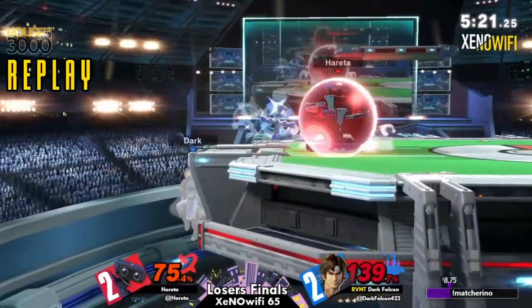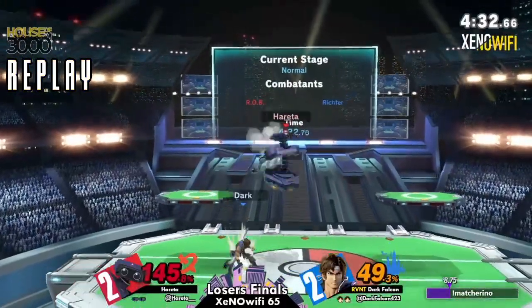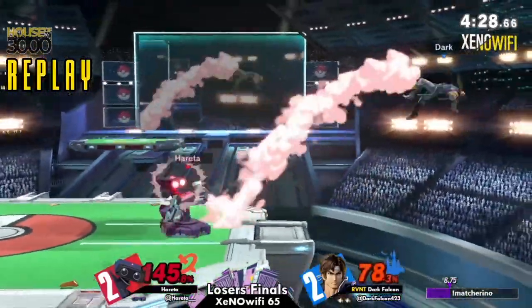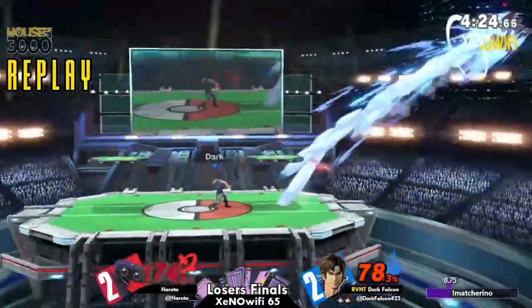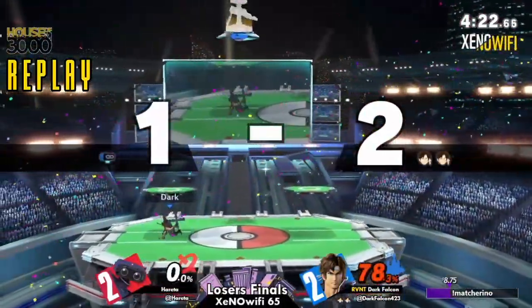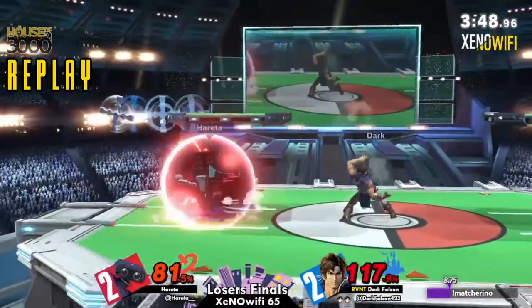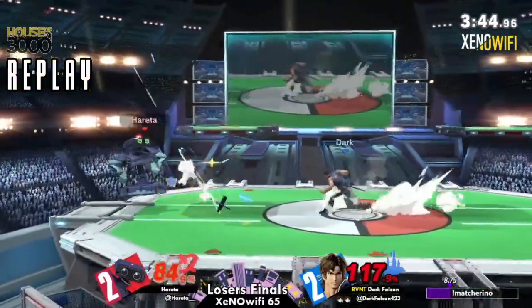So Dark Falcon versus Z-. From what I'm seeing, Z- has two characters if I remember correctly: Falcon and Luigi. Definitely two weird characters, because that's a bird and a small, tiny plumber. But the thing about that bird is it is really good at dealing with projectiles.